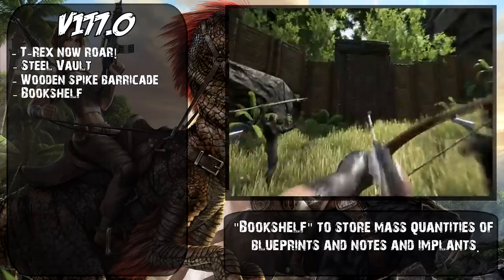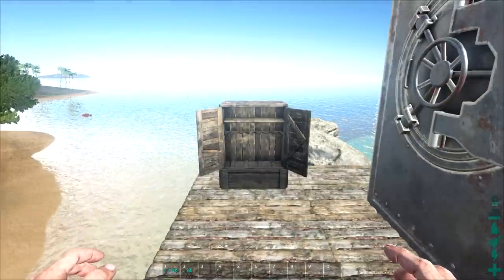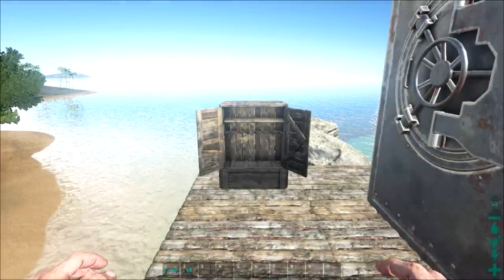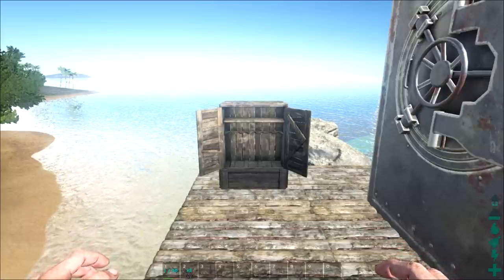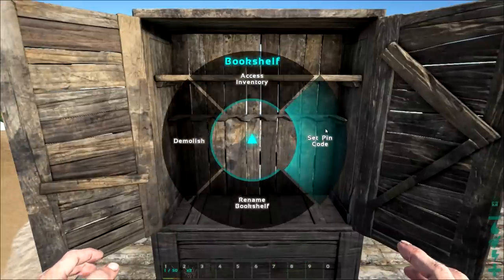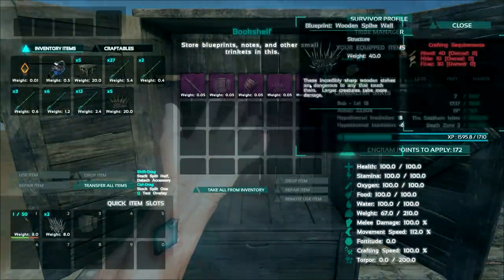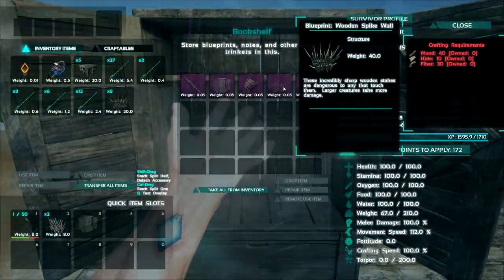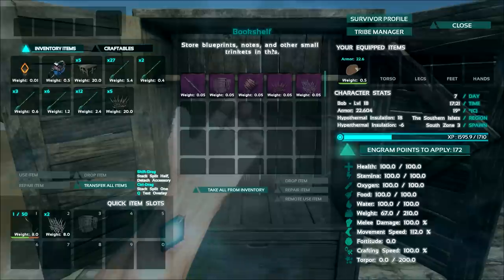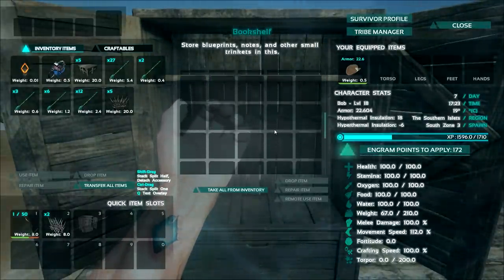The bookshelf has been added to store mass quantities of blueprints, notes and implants. We all know what it's like having blueprints scattered across different storage drawers, or accidentally left inside your smithy or fabricator where they can get stolen. You can set pin codes and rename it just like most other storage, then access the inventory to place all your different types of blueprints and other small trinkets and notes inside — it has a fairly large inventory which is quite nice.